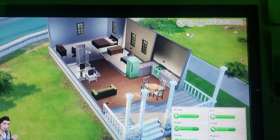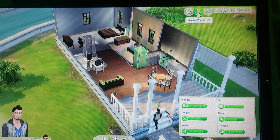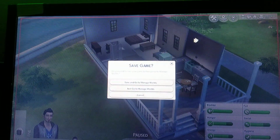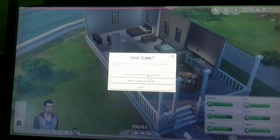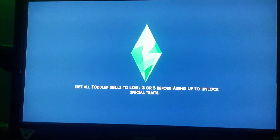Okay, you want to save first. Right here it'll give you an option — this is on console by the way. You gotta go to Manage World, Save, and go to Manage World. I already just saved so I don't have to.